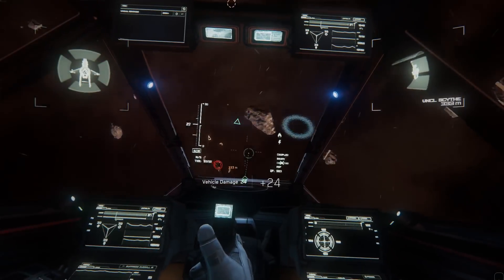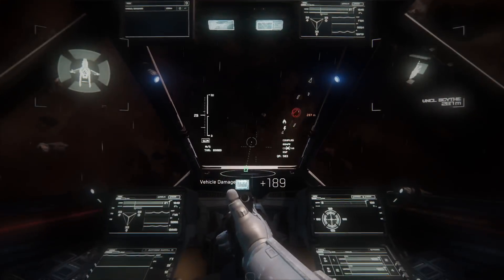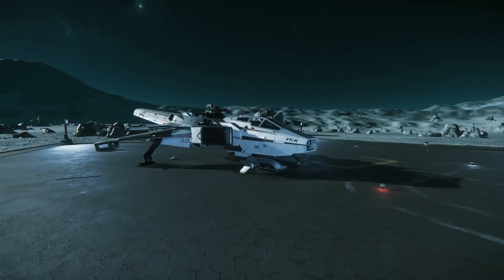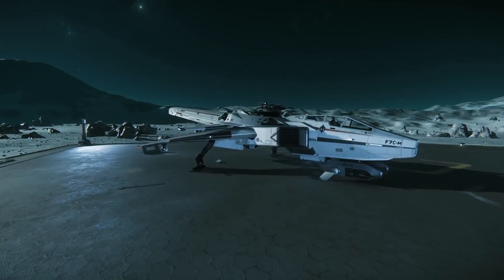For protection, the Super Hornet relies on 2 small shield generators. One of the many advantages the Super Hornet has over other fighters of its size is the 2nd seat for a gunner, which allows the owner to bring a friend along and increase the chances of success.